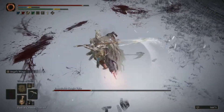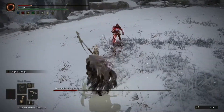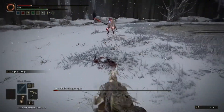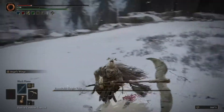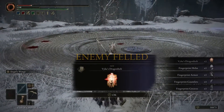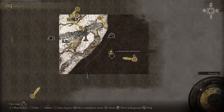Then do that 1-2 combo — holy moly, that deals a lot of damage. Black Flame doesn't work so well against humanoid NPCs because they'll roll through it. But against giants and huge beastly creatures, like the Erdtree Avatars, it is very, very good against them. That's the only way I was ever going to possibly kill the Scarlet Rot one in Kaelid.